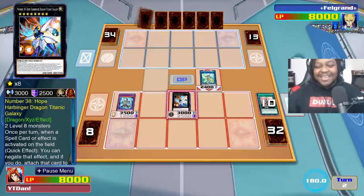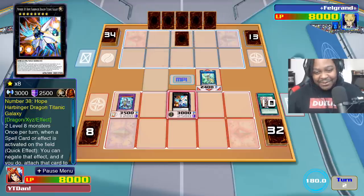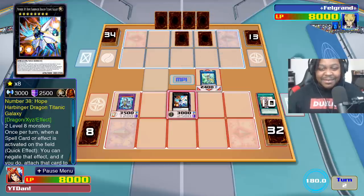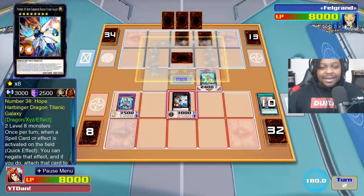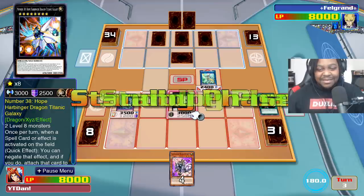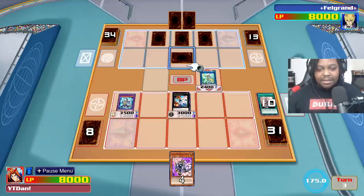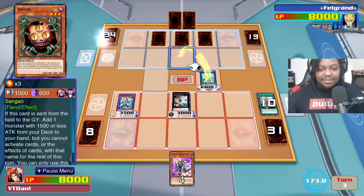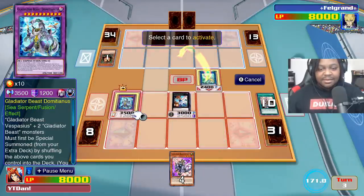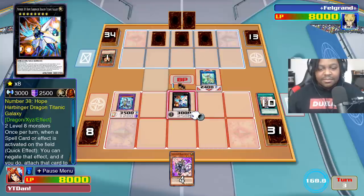I almost didn't get a chance to end my turn — I took way too long. He's setting up a bunch of backrow. If we can draw a Reborn card right now and get out Gyzarus to clear all this up — people can be running Mirror Force and stuff but who knows. Let's battle — attacking with Appollousa. Sangin? You're not gonna get that, sir. Take 3000.